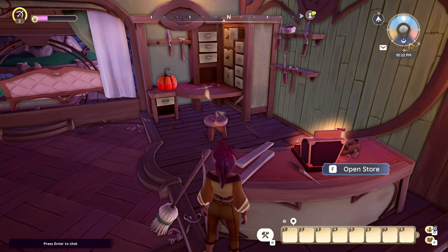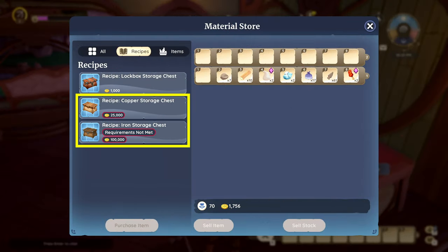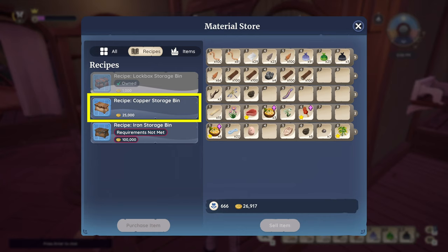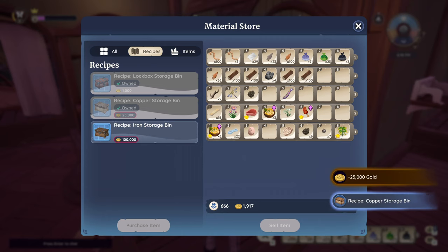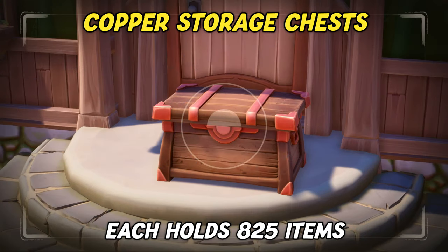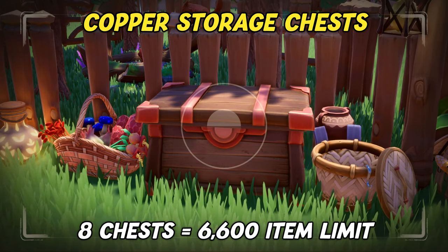The most important thing is of course to upgrade your general storage chests, as you can have a maximum of eight chests counting towards your storage limit, so upgrading those is the only way to further expand your storage. Currently there are two crafting recipes available that allow you to craft bigger chests, and both can be purchased from the register at the furniture store. The first crafting recipe is for the copper storage chest and costs 25,000 gold. The copper storage chest can hold 825 items — that's more than double the storage of the default wooden chest. If you craft eight of them, you'll have space for 6,600 items.